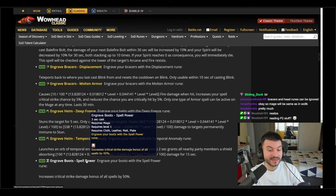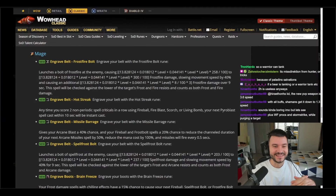This rune increases the critical strike damage bonus of all spells by 50 percent — oh my god. My favorite part: the mage.